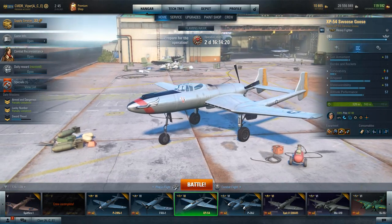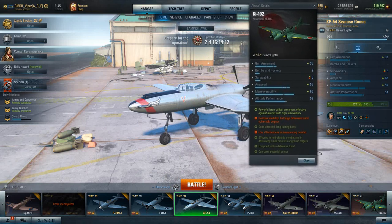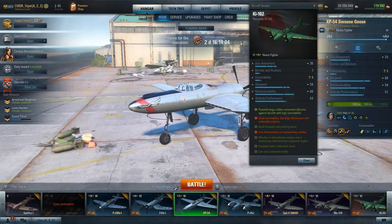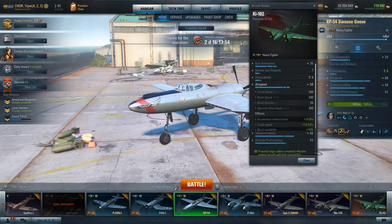It's really strong. When you compare it to the Ki-102, which is probably the closest comparison at tier six, it's actually very similar in most aspects. The main thing is it is a lot faster airspeed-wise — it has a lot more airspeed than the Ki-102.